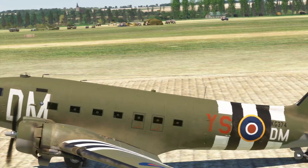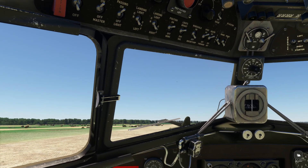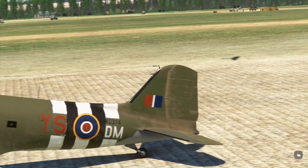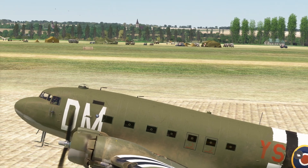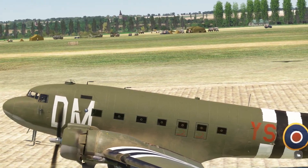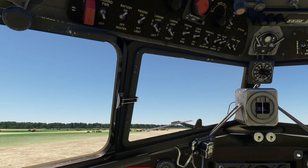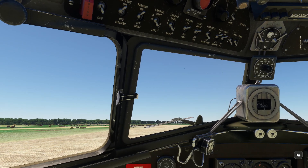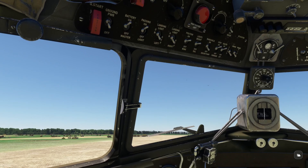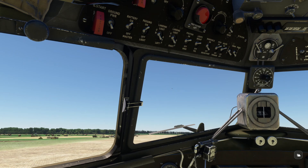Hey folks, welcome back to the channel. Dad and his co-pilot are here and we are in the C-47 in Normandy at the Miltech Advanced Airbase, which is a British airbase. We're in a British livery which I picked up on flightsim.to — I'll put a link for this. This is the first guy that's actually figured out a way to do these paint jobs on this new aircraft.